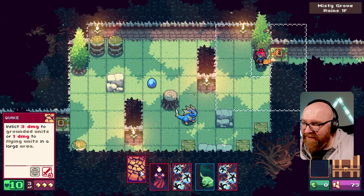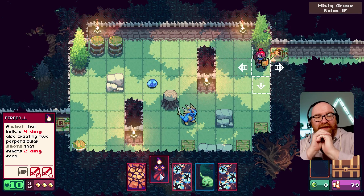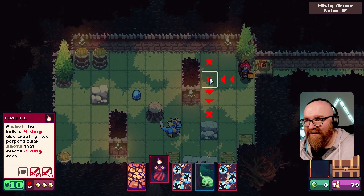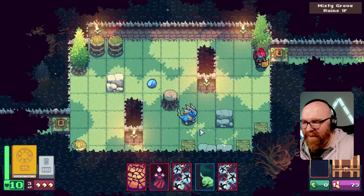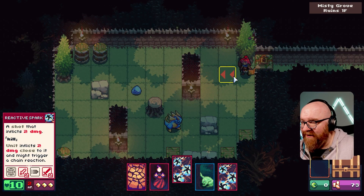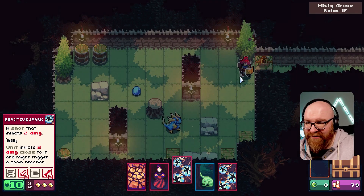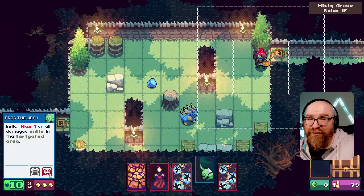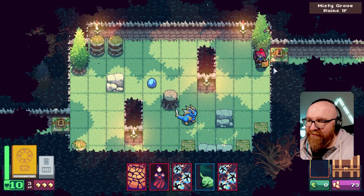My cards: I've got Quake — it'll inflict three damage to grounded units or one damage to flying units, which is kind of nice that flying units still get hurt. Fireball kind of shoots and then spreads out — if you select it and click, you can see the arrows, it'll actually split. Lightning hits and when it kills, it's a shot that does two damage, inflicts two damage close to it, and might trigger a chain reaction. And then Frog the Weak — anything you hit turns into a frog.